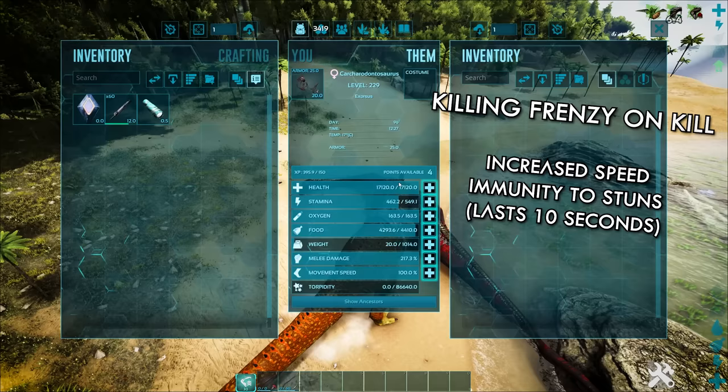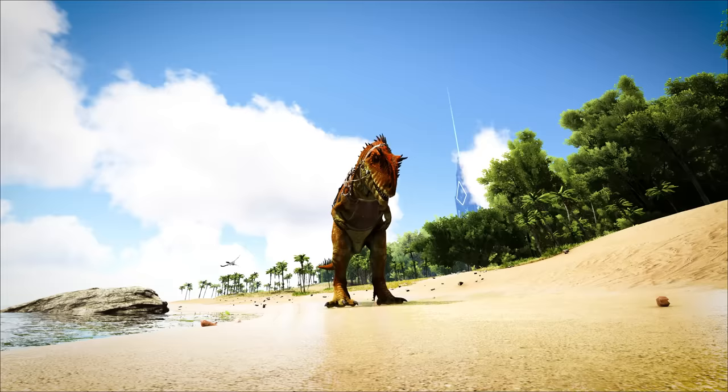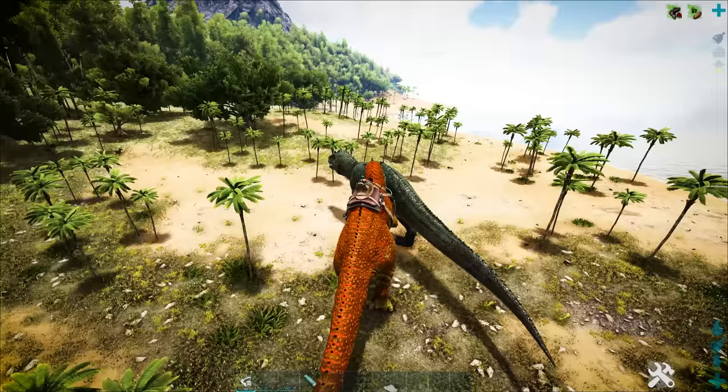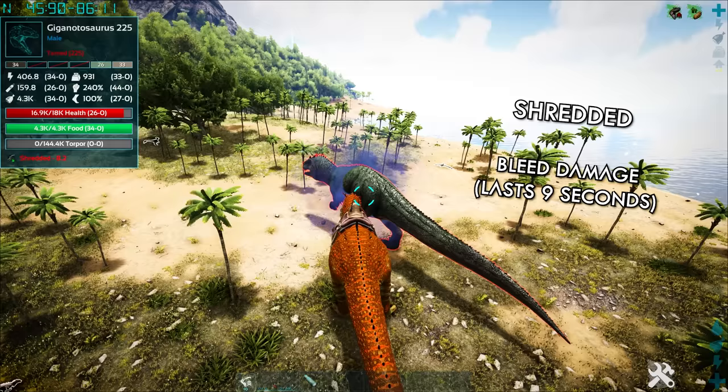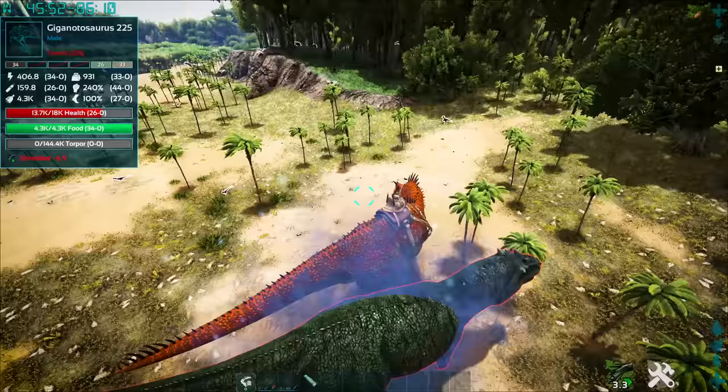Going into a killing frenzy on kill, increasing its speed and granting immunity to stuns lasting 10 seconds. The more you kill, the more you get — so keep on munching away to your heart's content. Meaning a Giga is now meeting its match, shredding it with bleed damage lasting nine seconds, which stacks and keeps going — resetting that shred damage over and over again, inflicting serious percent damage off with every bite.